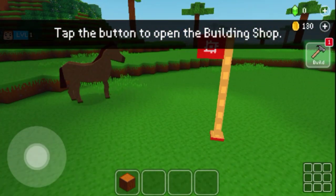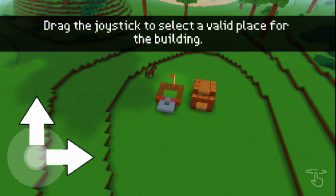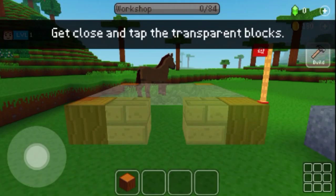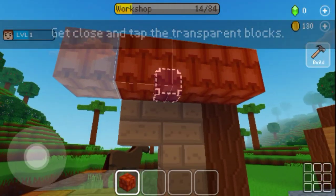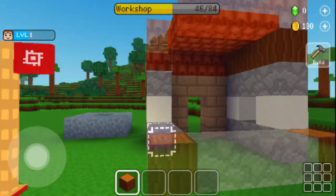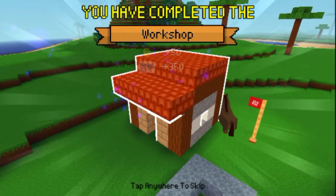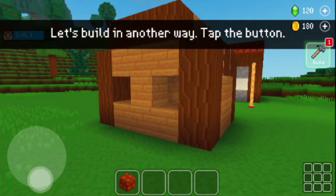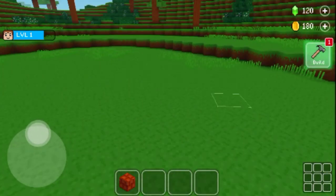It's prompting me to tap the button to open the shop. All right, this is a really small village — I like to keep it simple. I'm not gonna make other things that aren't in the list, so I'm just gonna build it here. Get close and tap the transparent blocks. Let's build another one — I'm literally riding on a horse right now. All right, so it's a really small village; it's done really well.